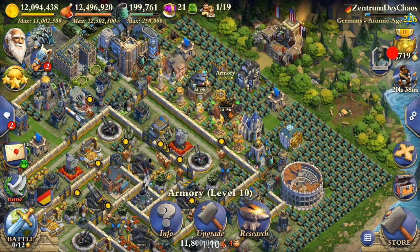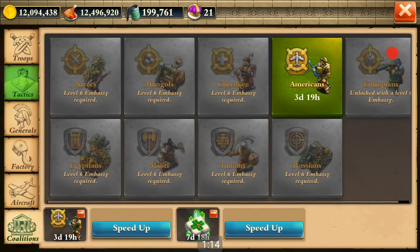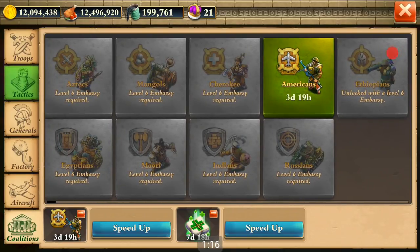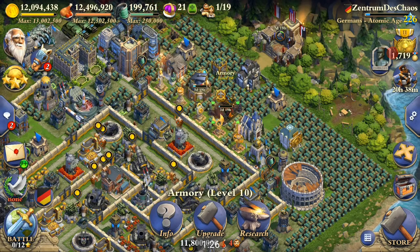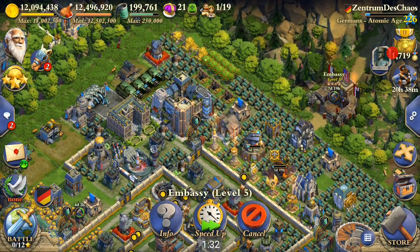The armory is very nice to get some research done alongside your ordinary amount of citizens. Currently I'm farming with heavy tanks, playing World War with heavy tanks, and the Ethiopian coalition is very helpful. I can only unlock the Ethiopian coalition in the Cold War with the next stage of my embassy.